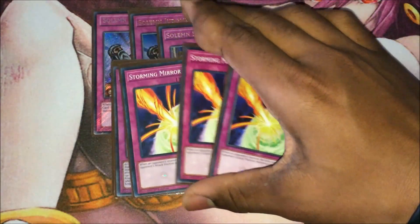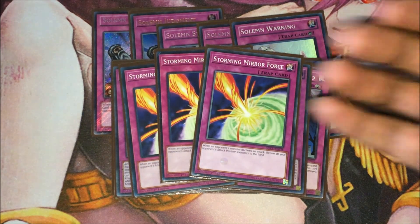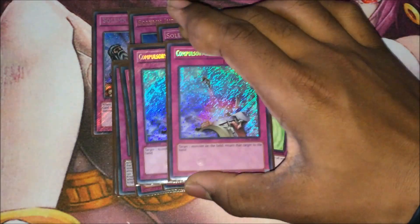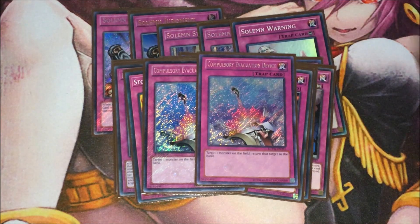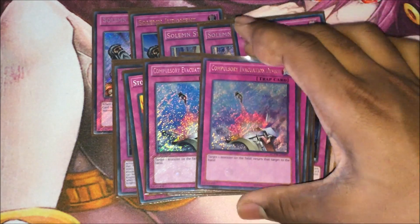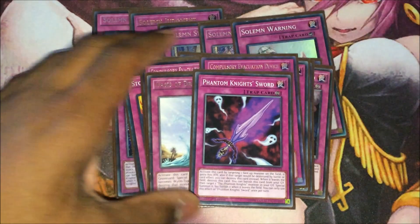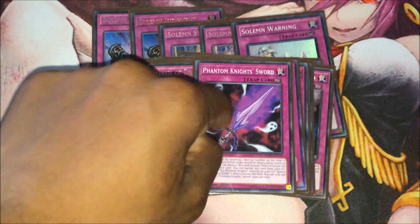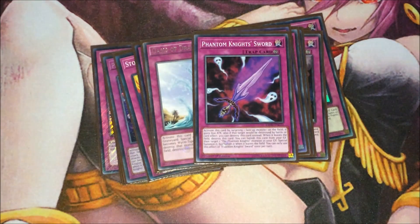We've got triple Storming Mirror Force as our battle trap. People don't see it coming sometimes, and you can side in Mirror Forces as well. Double Compulsory Evacuation Device — really good especially against monsters that can't be destroyed by card effects or battle, as it just removes them. One Oasis and one Phantom Knights' Sword, which I'm testing out because I like the attack boost it gives. That's my spicy tech, and that rounds up the whole main deck.